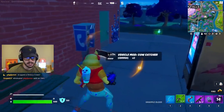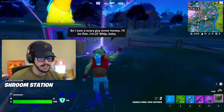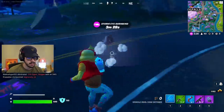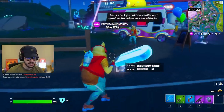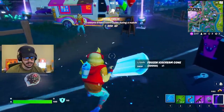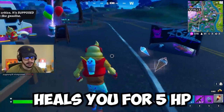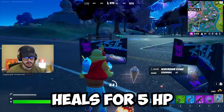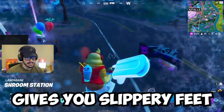Let me get some barriers here just in case. And then he said he owes Scary Guy some money — I'll be fine, I'm Little Whip, baby. Okay, he's going to start giving me ice cream. We got this regular ice cream cone — this one heals you for five health. The spicy ice cream cone heals you for five health but makes you run around really fast. We got the frozen ice cream cone, which heals you for five and gives you slippery feet.